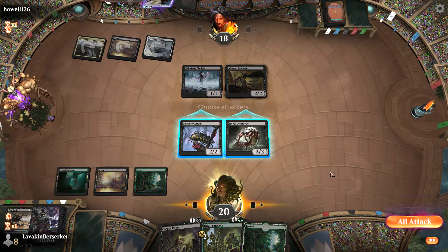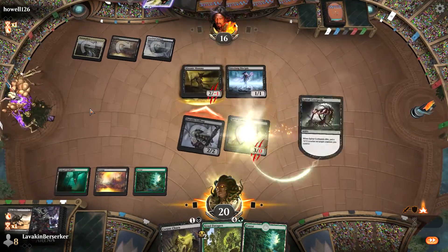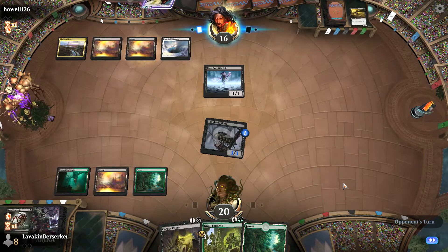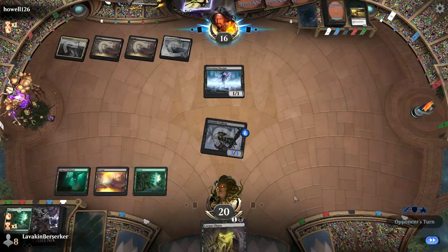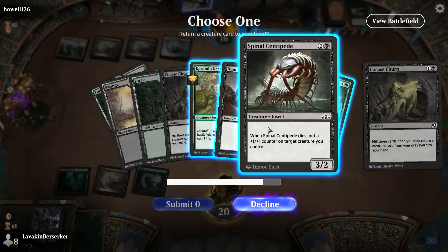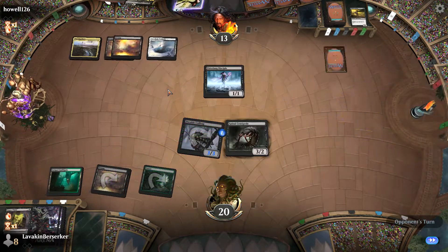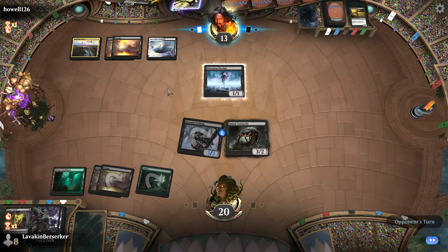Attack for two, he takes it. I play my Centipede and pass. We have a pretty solid turn 1, turn 2, turn 3 curve here, which is hopefully helpful. This deck can be pretty gross at times. Undergrowth gets fueled pretty quickly with all these discard effects. Coilbug is going to be very relevant in this matchup — always having something in hand can be very helpful. I kick up Centipede and pass.